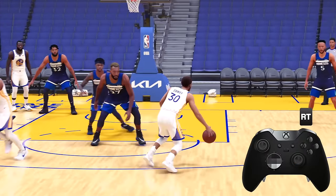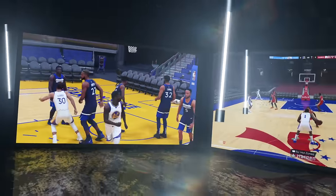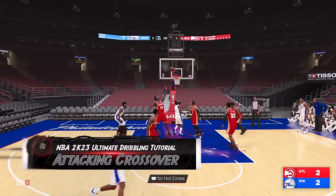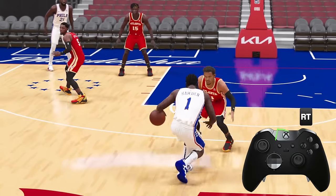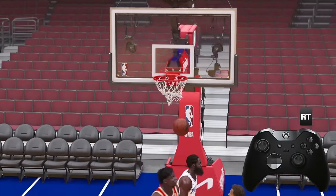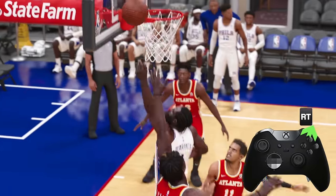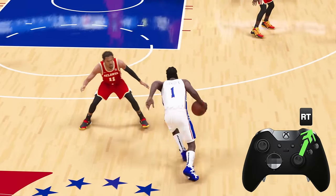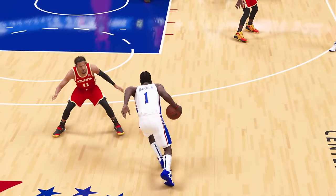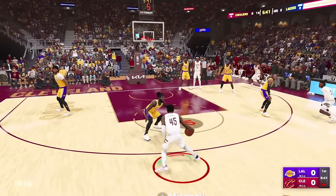With the curry slide you'll either be open for a jumper or have a path to the rim. All new to 2K23 are the attacking crossovers — simply hold sprint and tap the right stick up-right or up-left towards your free hand. This move can literally launch you past your defender. Just look at how James Harden bullies Trae Young with this move. It has stun potential, so try equipping the Killer Combos badge with this one. And this is Donovan Mitchell's attacking crossover.